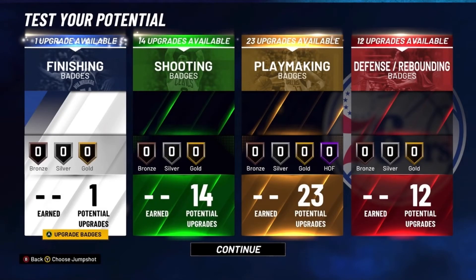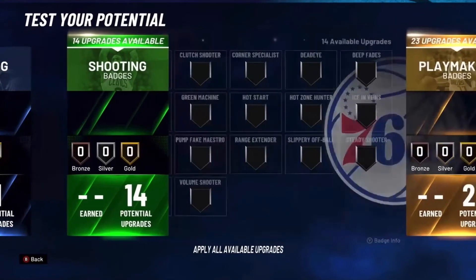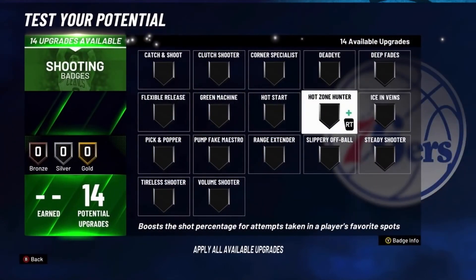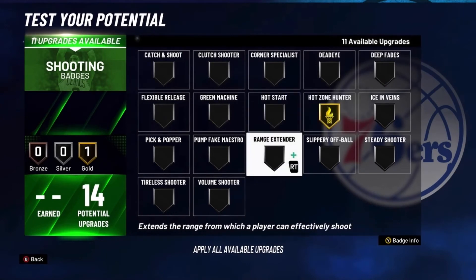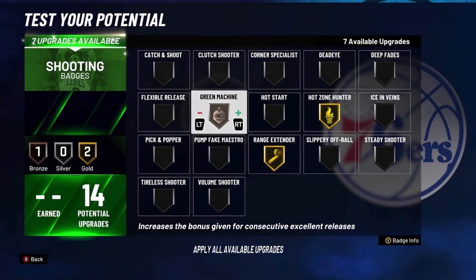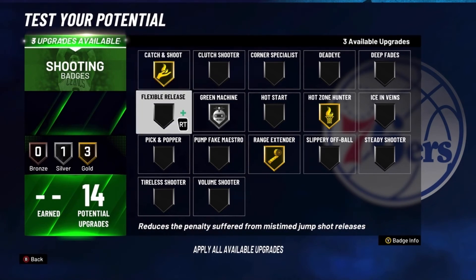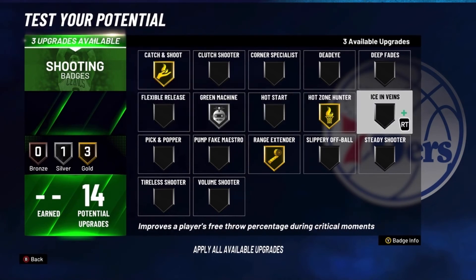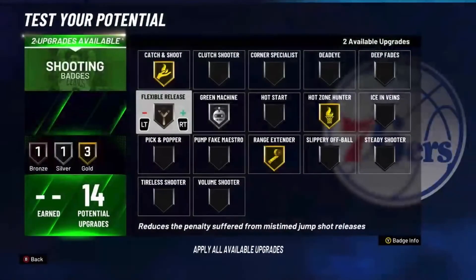Here are the badges. For your Finishing Badges, put Contact Finisher on Bronze. For your Shooting Badges, put Hot Zone Hunter on Gold, Range Extender on Gold, Green Machine on Silver, Catch and Shoot on Gold, and Flexible Release on Gold.